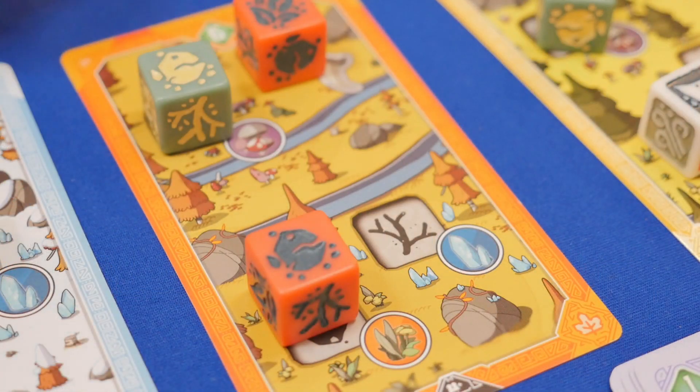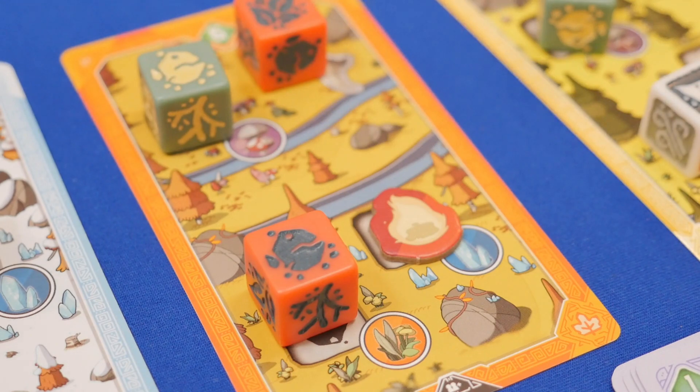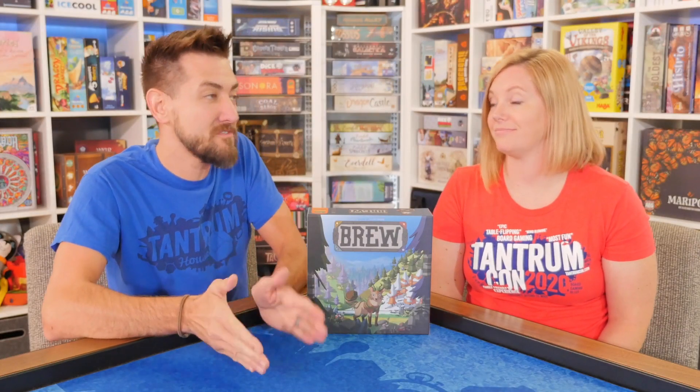Potions give you powerful actions to change up your dice or win area control in the forest. Each character also has a unique power. One character is able to scorch spaces in the forest, making area control easier by blocking others. Another character is allowed to have four creatures instead of the normal three. Each character power gives you a different strategic approach to winning the game.